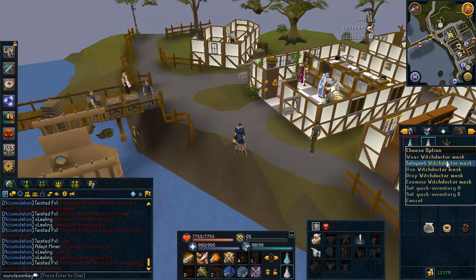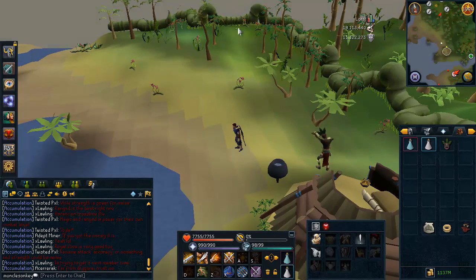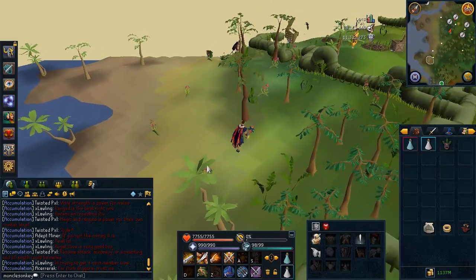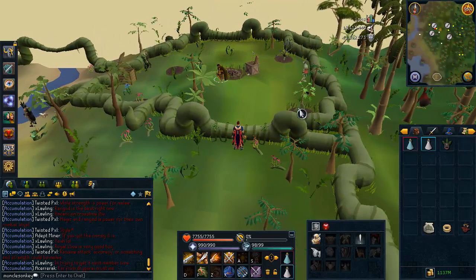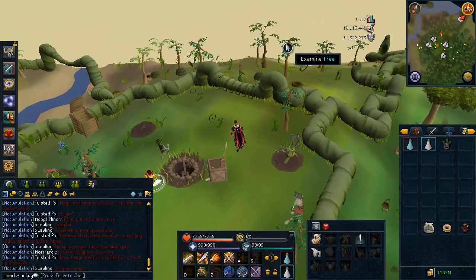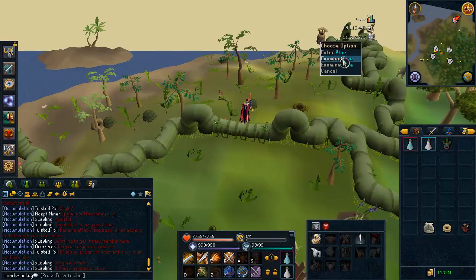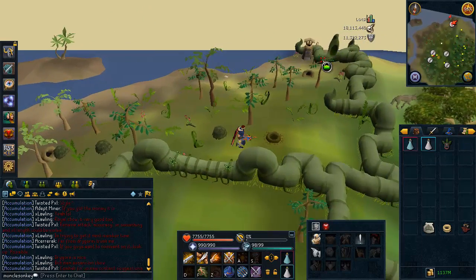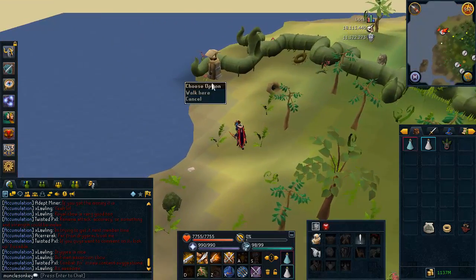If you don't have a Witch Doctor Mask, I do have a guide on how to get those, so you might want to check that out. But you can just bring a Juju Teleport Spirit Bag — just type that into the GE, it'll look like a little brown bag. You buy one, click on it, and it'll teleport you to that spot. There's also a bank deposit box here which is really useful, especially if your inventory fills up during the task and you don't want to leave drops on the ground.